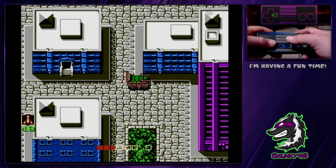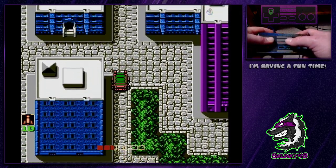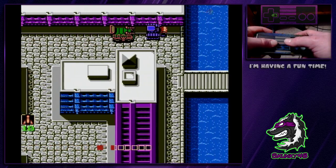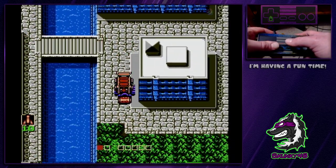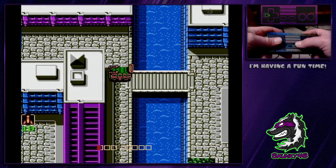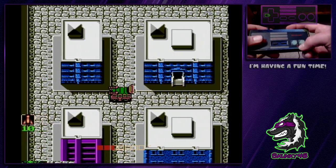Taking damage from the tanks doesn't do a ton of damage, so you can take a couple hits here and there. I've been trying to find one, but he's running away from me. They do a little less than half a bar of damage every hit. So here's a driving route that saves health.